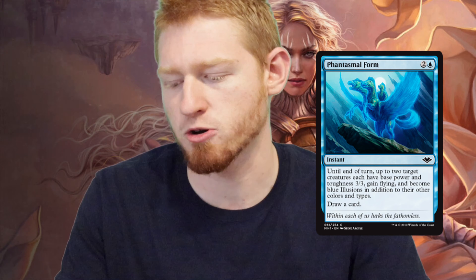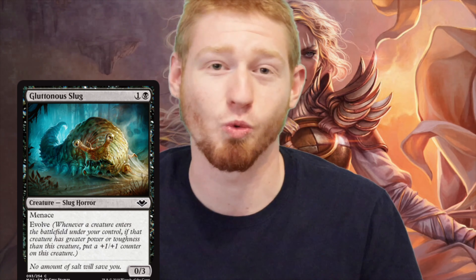The next blue card I chose was Phantasmal Form — two and a blue for an instant. Until end of turn, up to two target creatures each have base power and toughness 3/3, they get flying and become illusions. Then you draw a card. I really like the fact that it replaces itself and you can play it on turn 3. There are tokens everywhere. If you pay 3 and beef up two of your tokens, give them flying evasion to fly over your opponent's creatures and maybe deal 6 damage to a planeswalker — that's really good. The card replaces itself, so that's just extra value. And it's a common, so you can afford it.